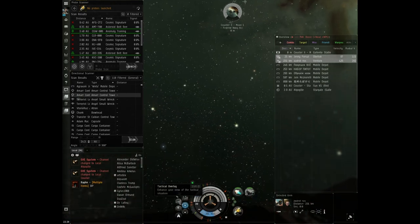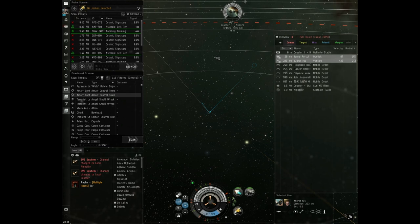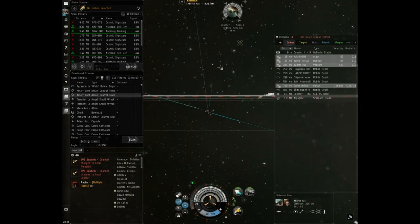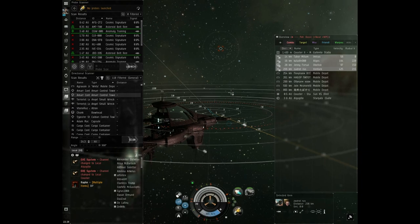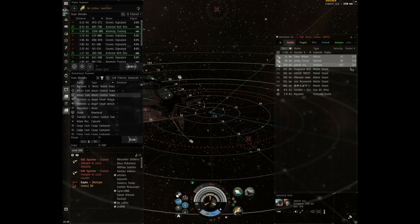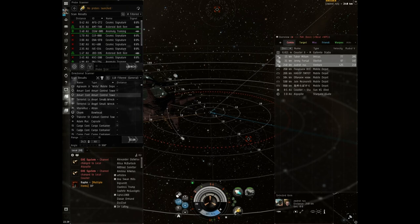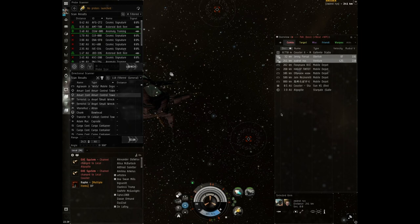Now there is the tactical overlay. When you click it, it shows where you click and the ship will start moving in that direction. If we look at a ship in space you can see the radial velocity: here it shows minus, meaning it's coming toward us, now it shows plus meaning it's going away.